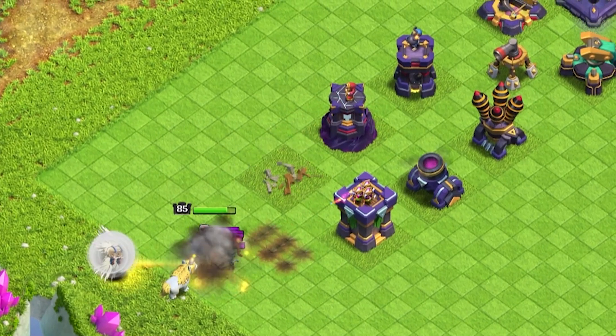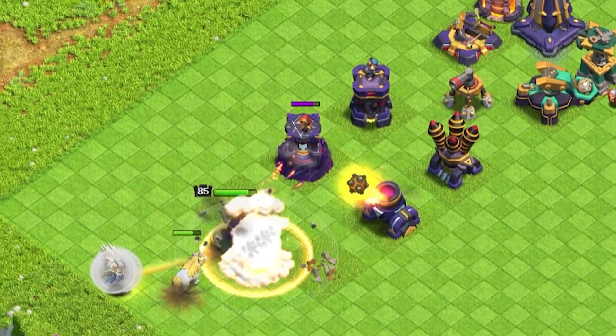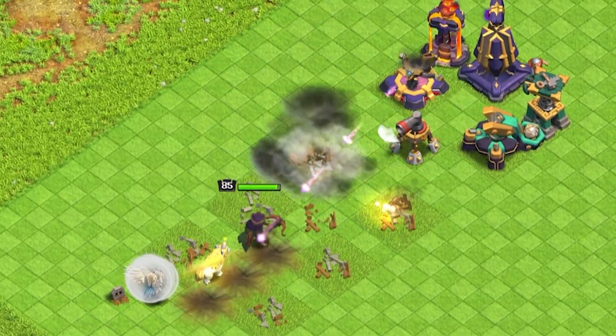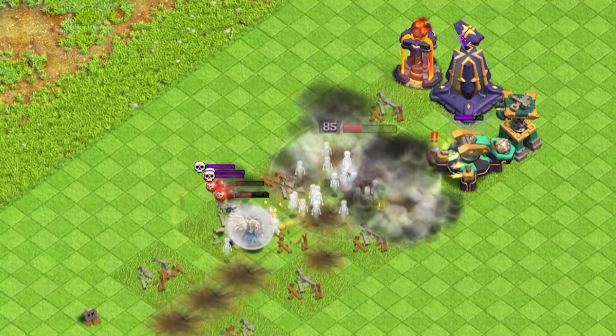Queen Walk is still pretty effective, but Skeleton Traps and Tornado Traps can seriously mess with this strategy. Some Black Bombs can also snipe Healers, while Giant Bombs keep trying to take out the Unicorn for good.